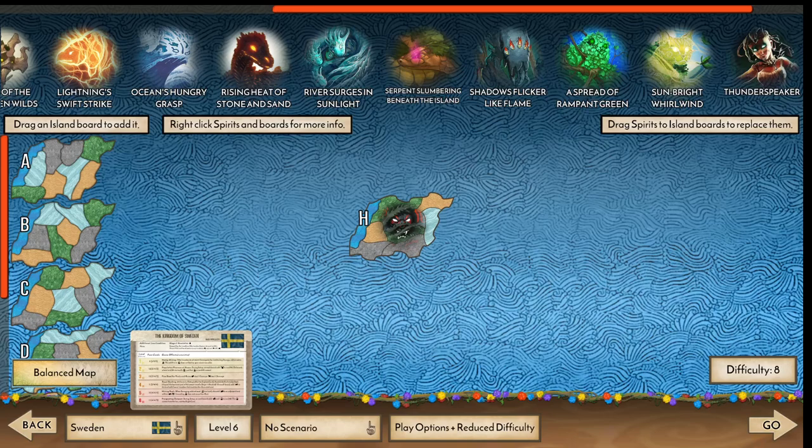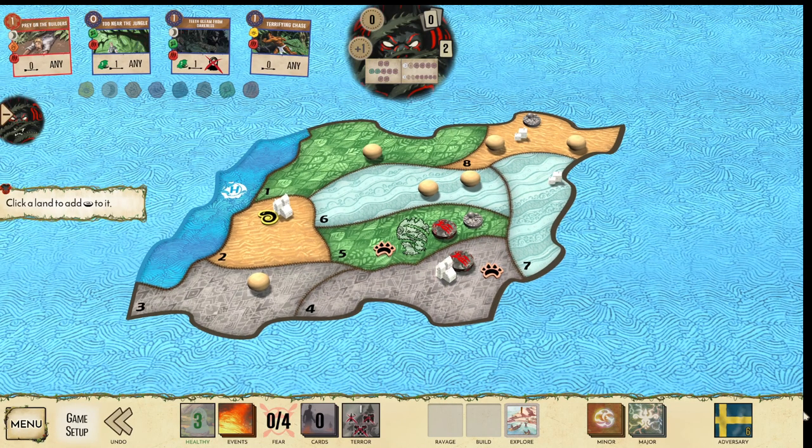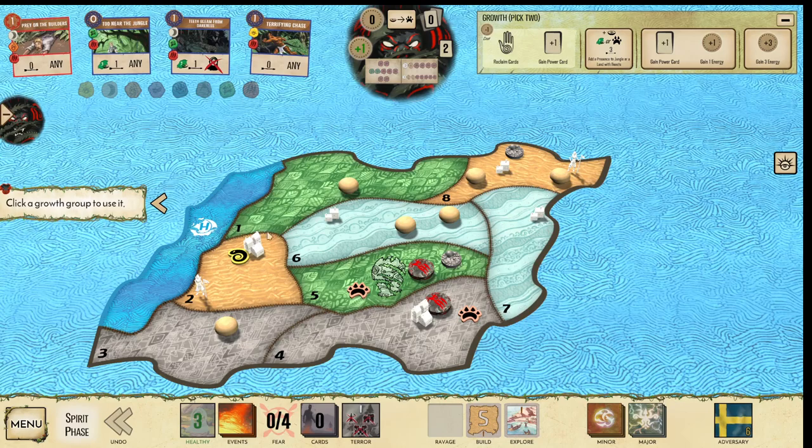Welcome back to another Spirit Island video. In this video we're going to be playing Sharp Fangs on board H against Sweden. We got Sands Explorer as our worst Explorer with a Wetland Royal backing. Wow, that's devastating — it's like a mega edge case for us.